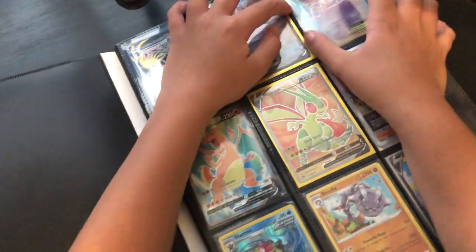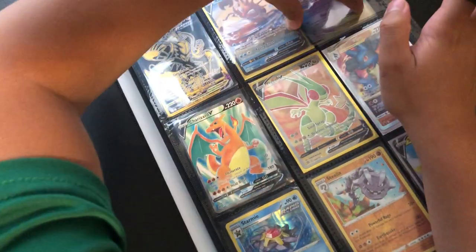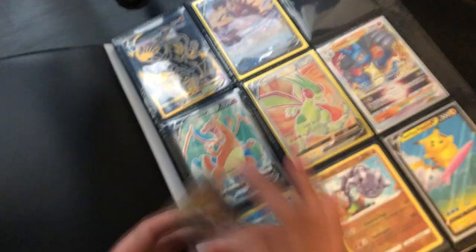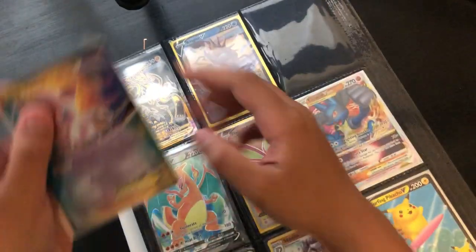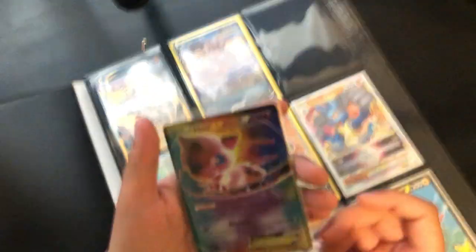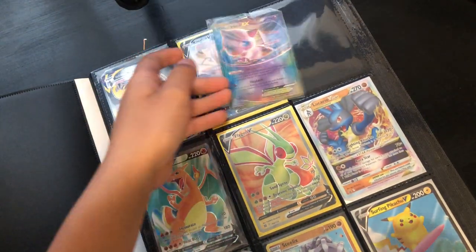Here's Kinglet, and then here's my most recent card that I got — it's Mew. Sorry, there's Kinglet, and the most recent card is a Mew. It's a good Mew, and I have some golden stuff in the back.